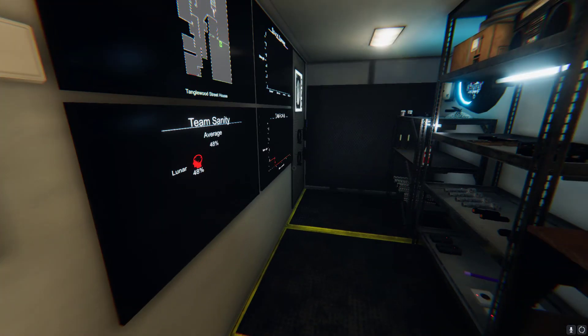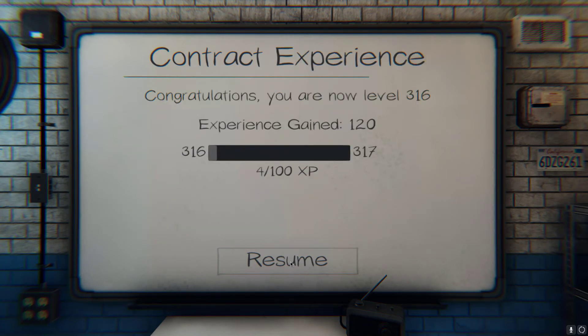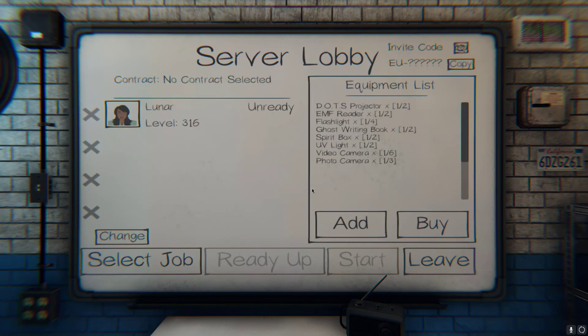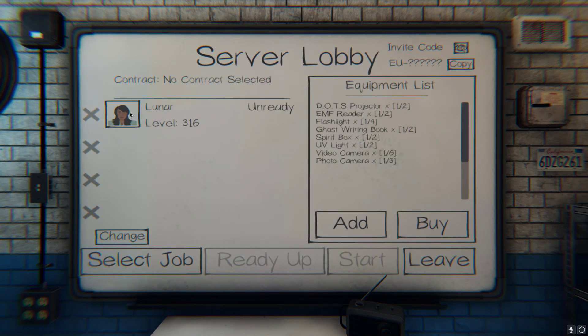Let's see if we were correct because I do need some money. The ghost is a Banshee — $180! Finally, after dying like 500 times. We spent 20 minutes but only 4 minutes in the ghost room. Two ghost events, so not a whole lot really. It must have manifested again but I missed it. But that was a pretty cool, fun run — hope you guys enjoyed, and I'll see you later!